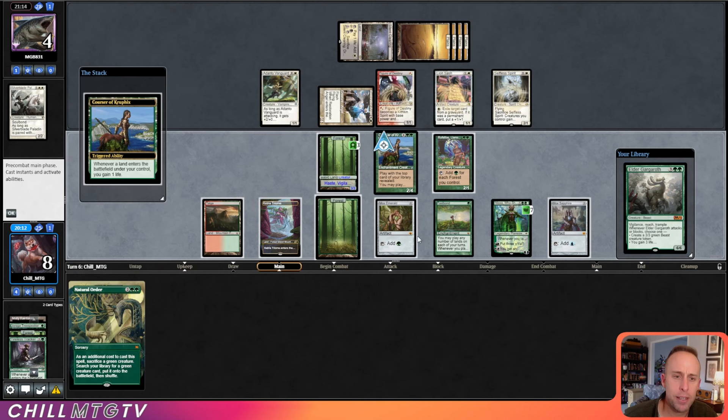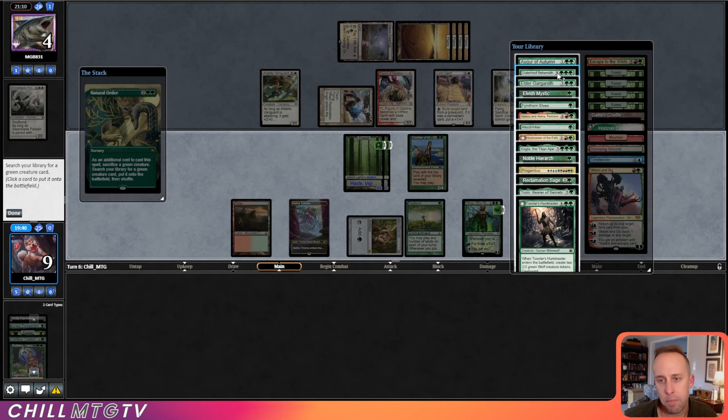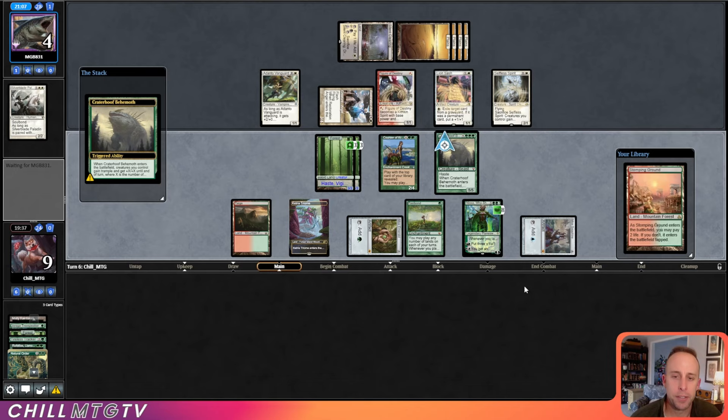Worst off the top is nice. I don't know what's up with my mana tapping there, but it's not going to matter — we'll go get the Craterhoof, and that should be game. This is why Natural Order and Craterhoof are some of the best green cards to draft.